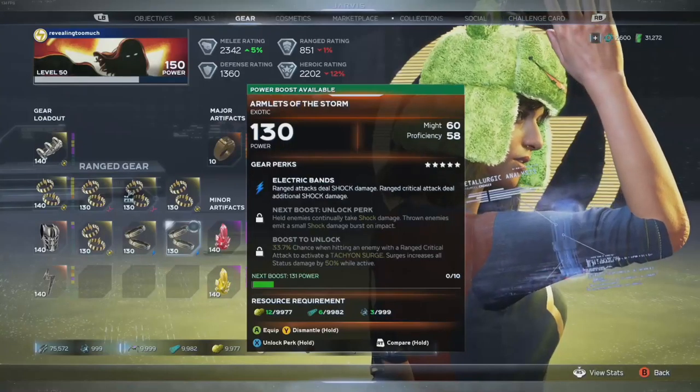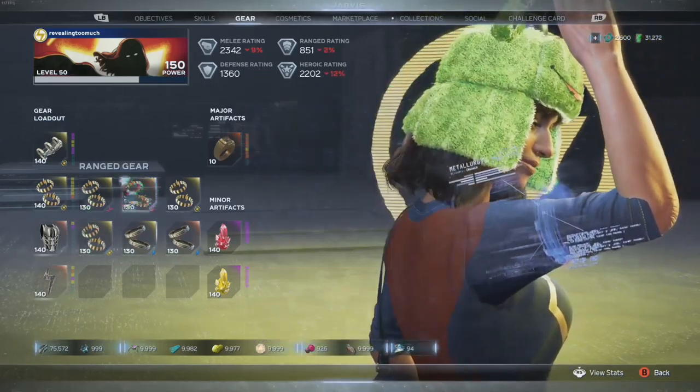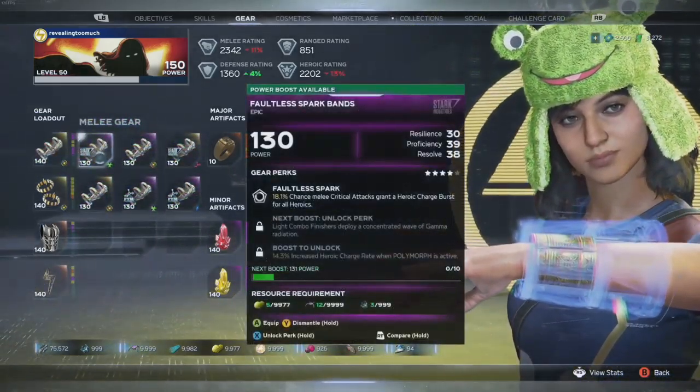I've told you to make a balanced build, but I haven't told you how to make one. Let's get into the major component of a build, and that's stats. Every piece of gear you're going to get once you start building your characters is going to have at least two, maybe three stats on it. Those are the words at the top with the numbers next to them that say things like might, precision, or valor. There's also resilience, resolve, and proficiency - those are the stats on a piece of gear.